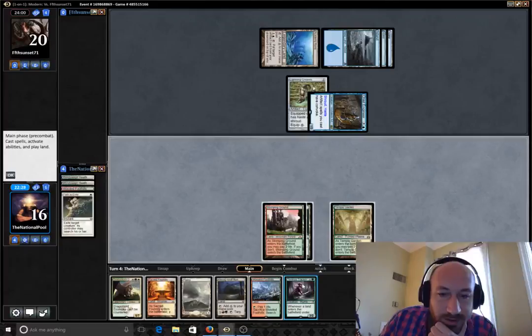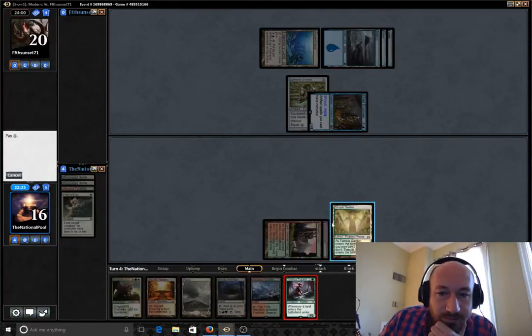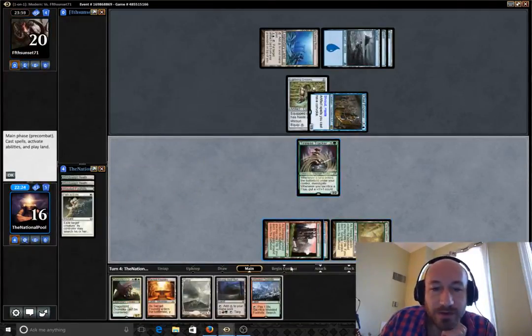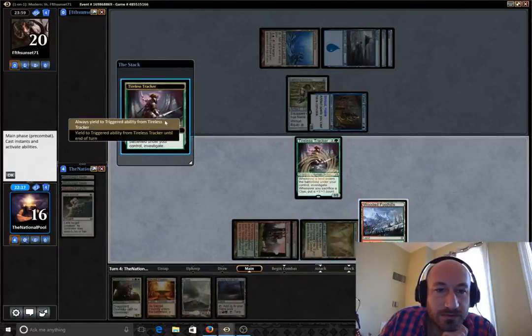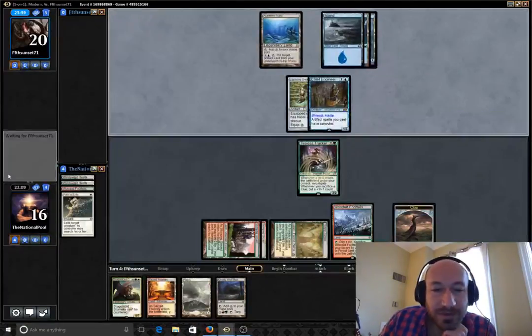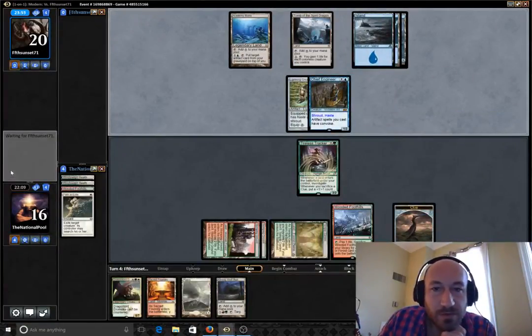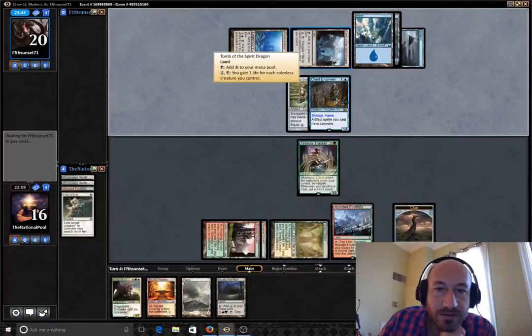Tireless Tracker — yeah, let's do it. This can at least favorably trade with that, and we can get a couple clues. Should we fake like we have something? Let's go ahead and do that and keep him scared for whatever that's worth — like we might have another Path to Exile, but I don't think he's worried about that. Gain one life for each color — oh man, that could really come back to haunt us as this game goes on.